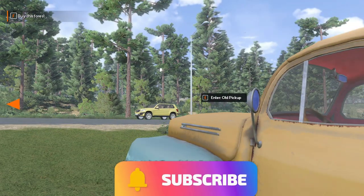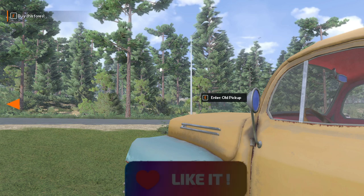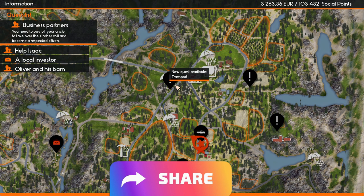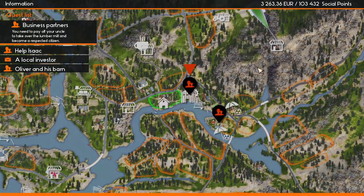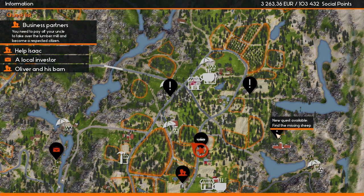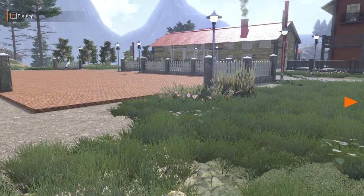Hello guys and gals, welcome back to Lumberjack Dynasty. Today we're working on the daily quest called 'Find My Missing Sheep.' The white exclamation points are daily quests; the orange ones are your regular quests. We're going to do 'Find My Missing Sheep' - I'll highlight this one, show you how to do it, and meet you at the hotel.